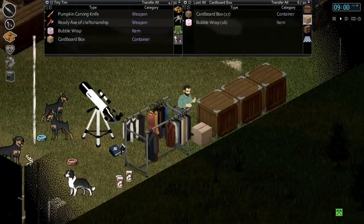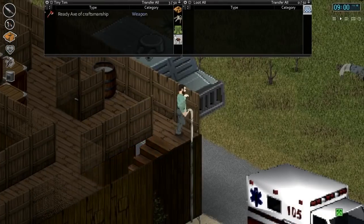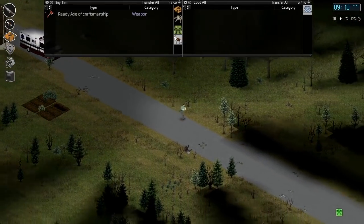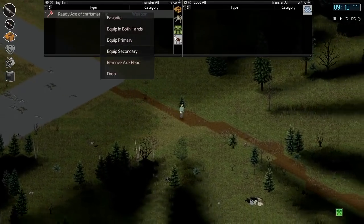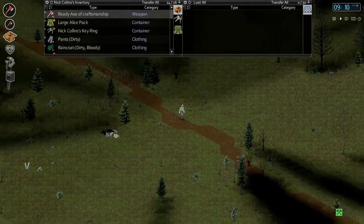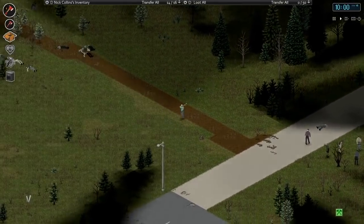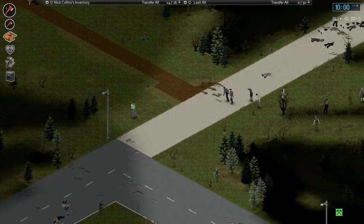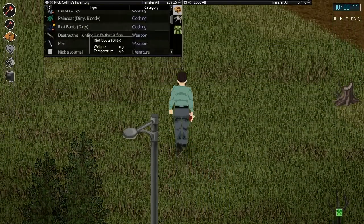I think we are ready to go. We're not going to drive today — we're just going to run down there. It's been a while since we've done some running. We're going through a lot of duct tape fixing our ambulance all the time. Let's get the axe equipped at both hands. Maybe I'll just walk down there to save some energy so we're not exhausted when we need to start fighting zombies.